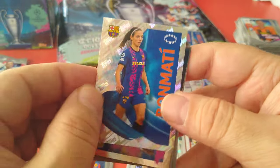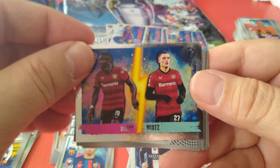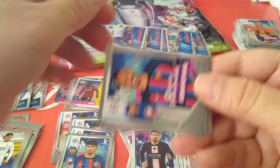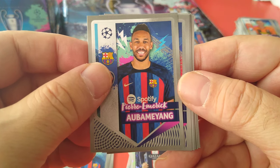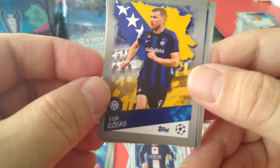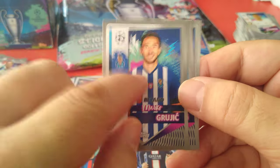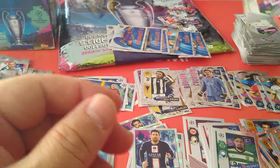Bon Mati for Barca — nice shiny — followed by Diaby and Wirtz, the young lad at Bayer Leverkusen, now managed by Xavi Alonso, ex-Liverpool player, Real Madrid, Spanish international. Bobby Firmino, Sanju, Ocampos, Dzeko — Bosnian, Inter Milan. Grujic, ex-Liverpool player, now at Porto. Dieng and Knauf at Eintracht Frankfurt.